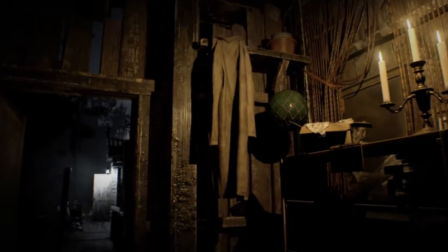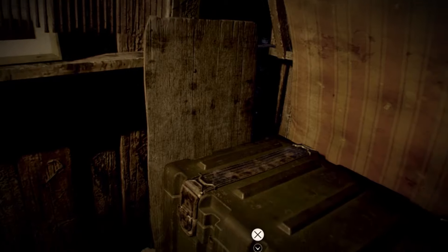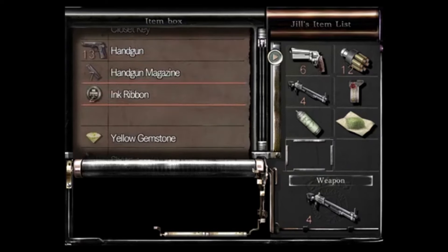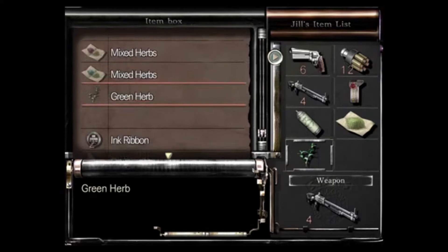The video shows us standing in a workshop room of Marguerite's Lantern Swamp Shack and as we turn our head — BAM! This isn't Fallout — BAM! Item boxes confirmed! That's right, it looks like everyone's favorite place to spend 10 minutes organizing herbs by color will be a key element in the new game.